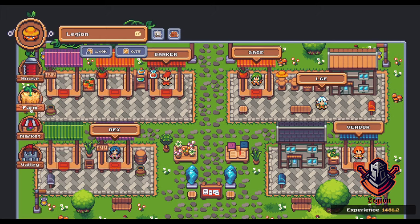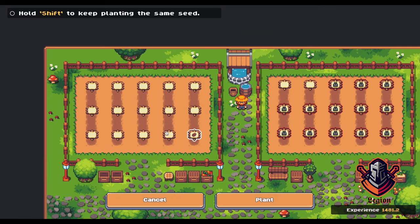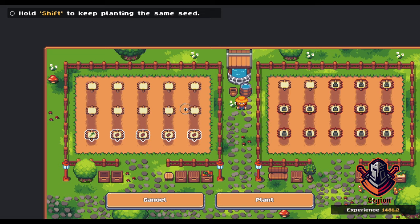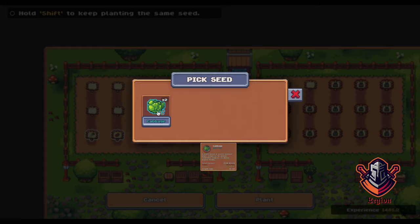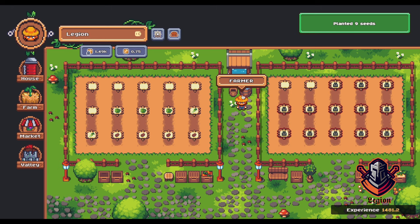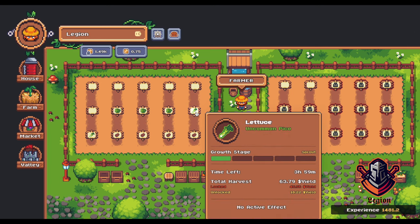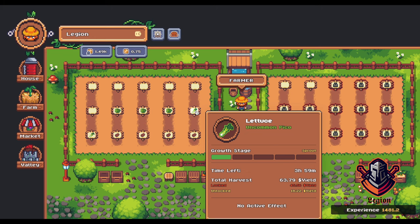After you get your seeds, go to Farm right here. Click on the soil plots and just put all your seeds into the ground before planting, so you plant all of them in one transaction and don't pay gas for nothing. After all of them are in the ground, let's plant them. After a bit you will see them in the ground. If you hover over them, you can see all the information — like how much time you have left, how many locked tokens, and how many unlocked tokens you will get for each of them.